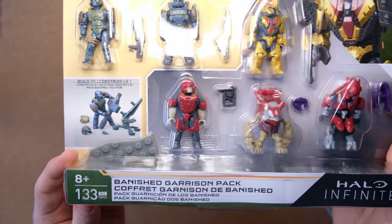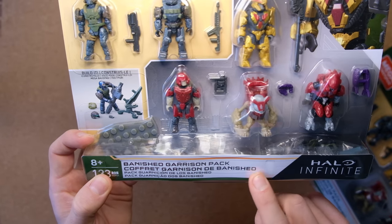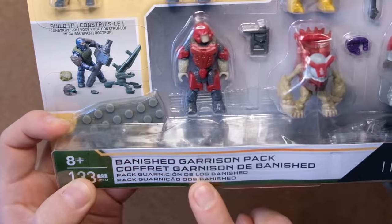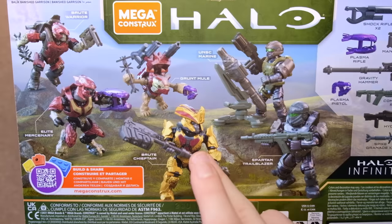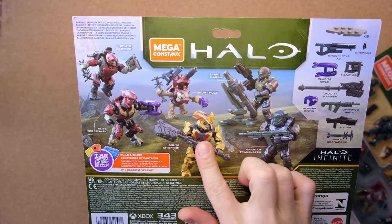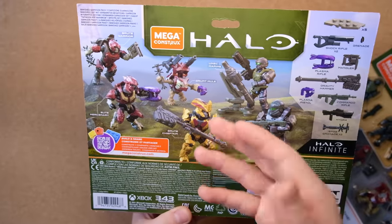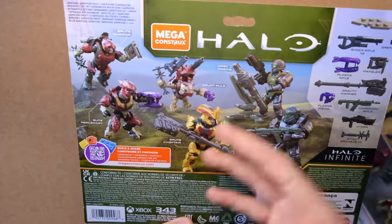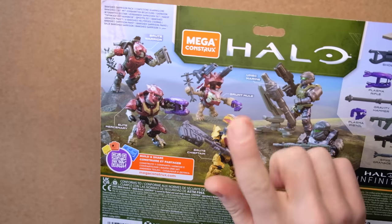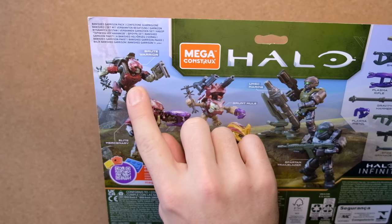So this is the Banished Garrison Pack. I am so excited for this set. As you saw in my previous video, I do believe this is Bassus, the boss in Halo Infinite from the excavation site. He's a little bit different, but I think they made a generic brute chieftain mold for Infinite and made the colors inspired by Bassus. We've also got Victor the Grunt, a really nice elite mercenary, and a brute warrior with a jump pack.